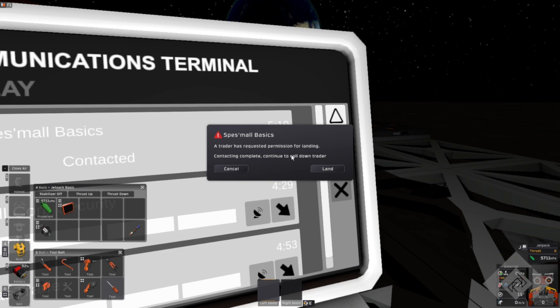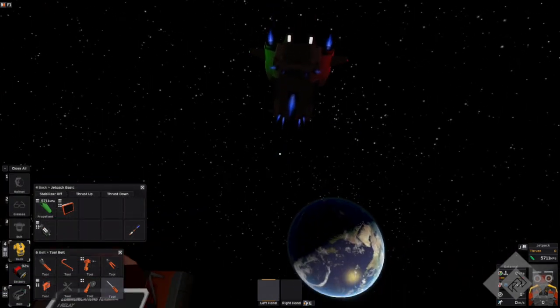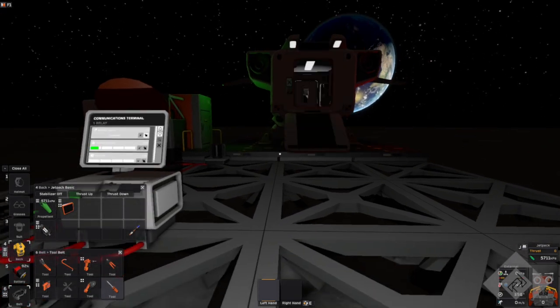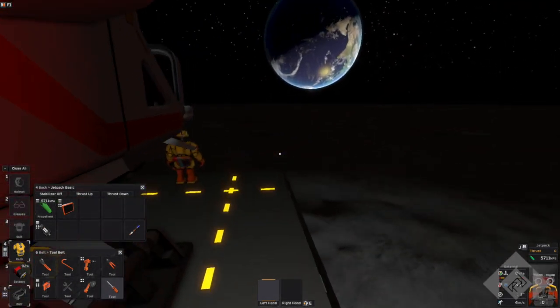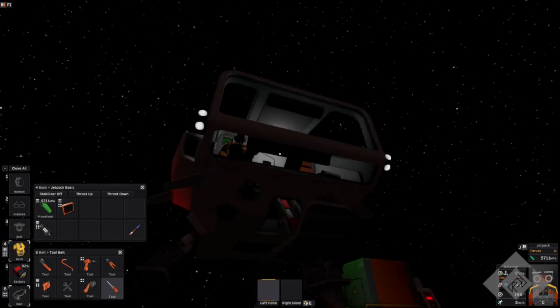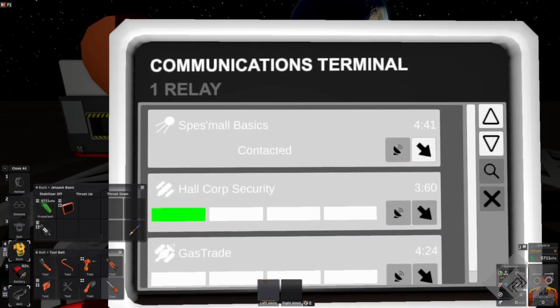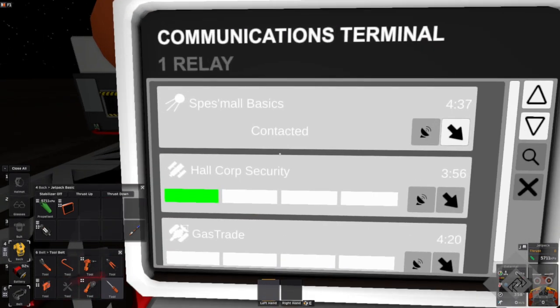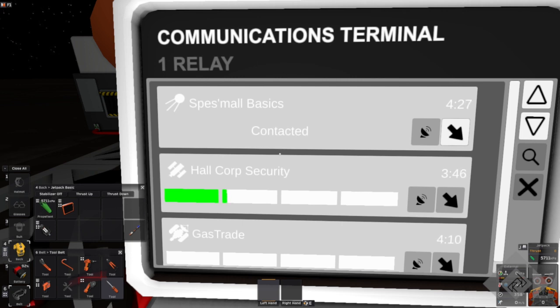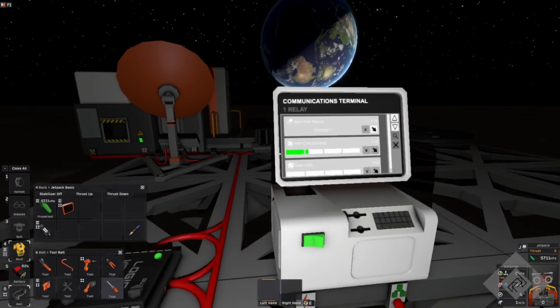Now we'll get this guy to land — and he'll come down. There he is. And I pointed the thing in the wrong direction. Now he's down and we can go talk to him. He's got stuff, we do trading, we tell him to go away.